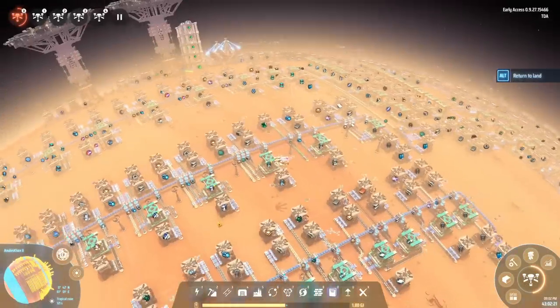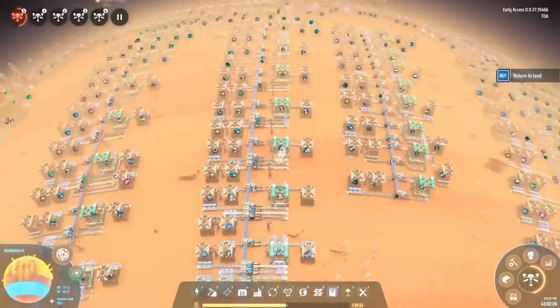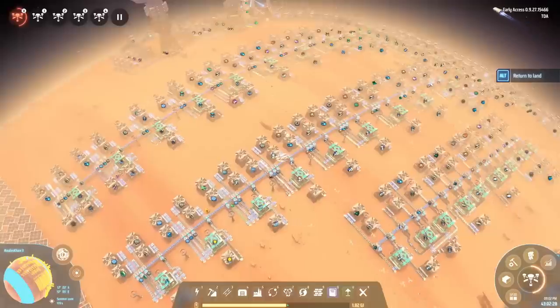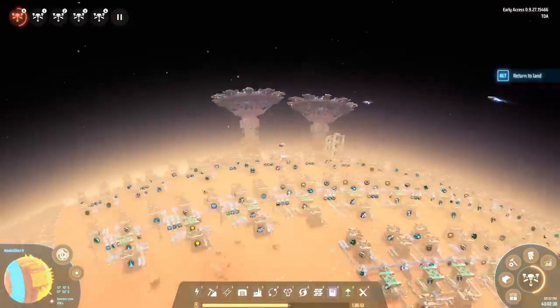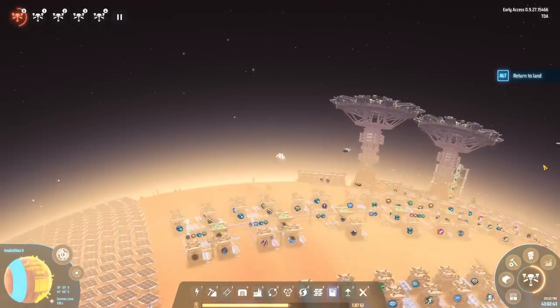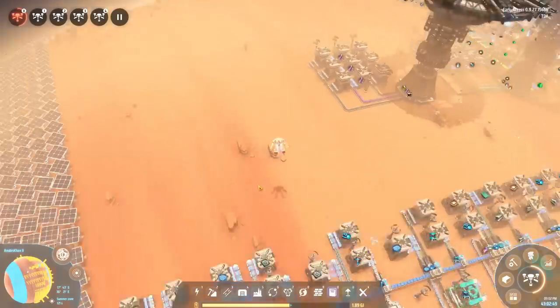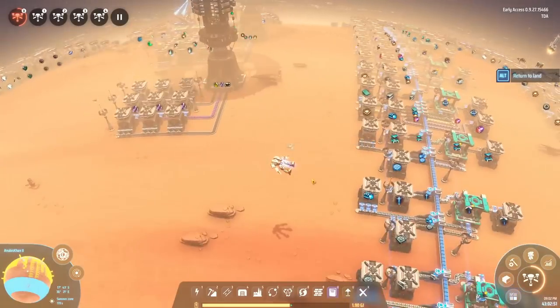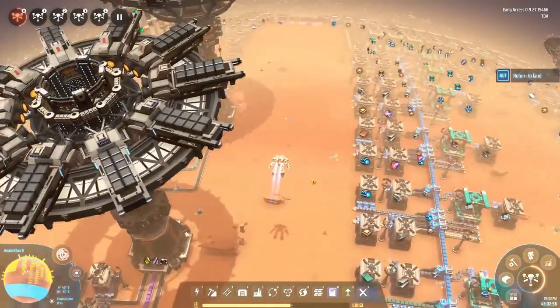Hey HTDA and welcome back to this masterclass on Dyson Sphere Programme. If you've been playing along, by now you should have a mall that is basically making every single building in the game, and there's just one thing missing — an actual Dyson Sphere. If we look at our sun, there is no Dyson Sphere around it, nice and shiny but no power from one. So we're going to fix that, but first we have to do a bit of groundwork.